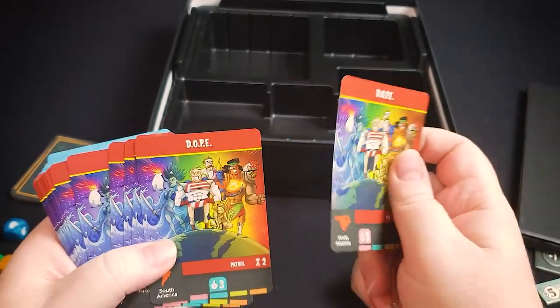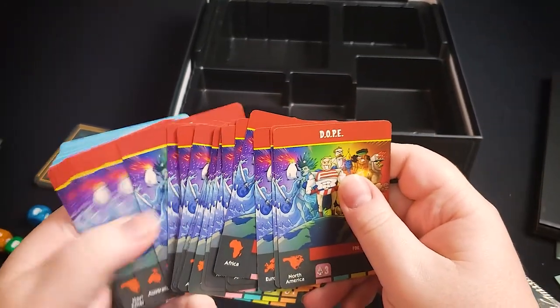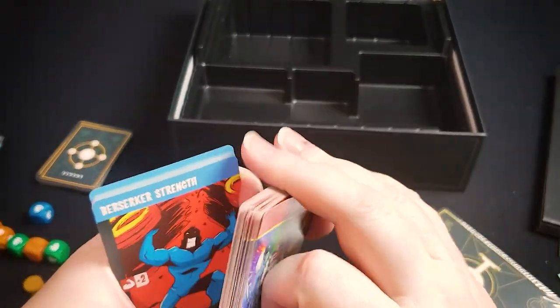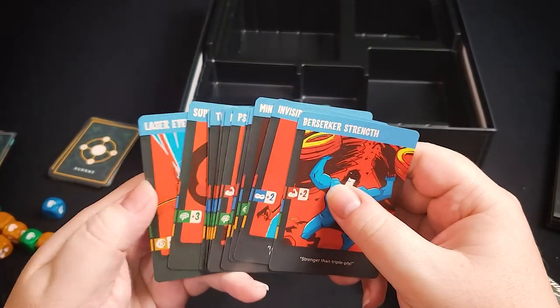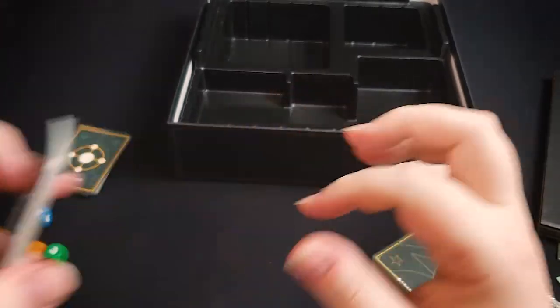You've got hero cards for the automated heroes variant we saw at the end of the rulebook. They also have power cards for what the heroes get if you use that variant.